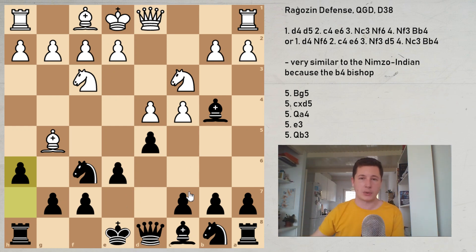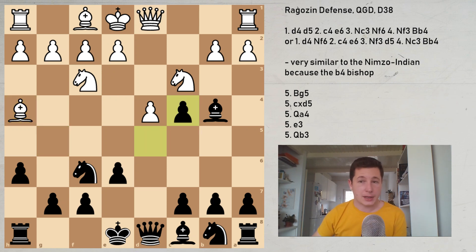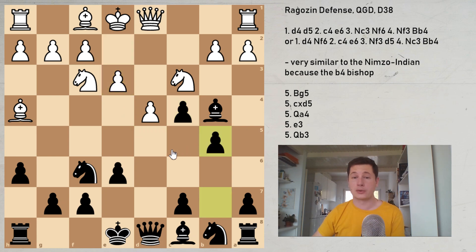After Bg5, black has a very interesting option — the main move is h6. h6 forces an exchange on f6, and black basically wins the bishop pair. This is something different from the Nimzo-Indian, where black is usually the one who gives up the dark-squared bishop on c3. Let me show you why Bh4 doesn't work — trying to keep the pin. Not because of g5, but because of dxc4, and there is no way for white to regain the pawn.